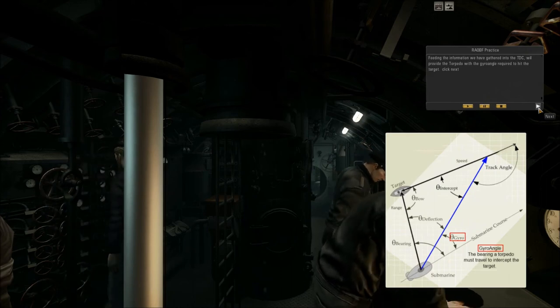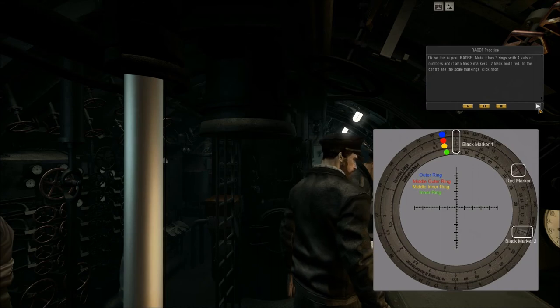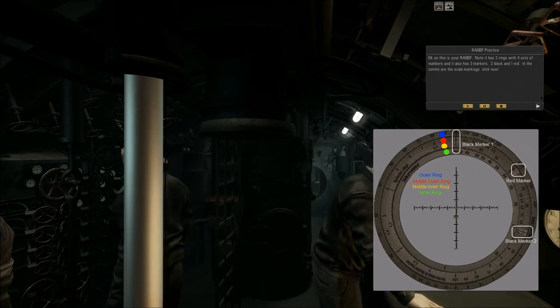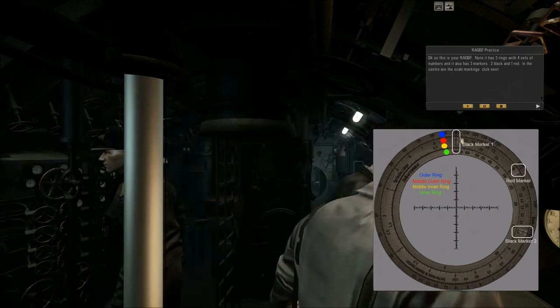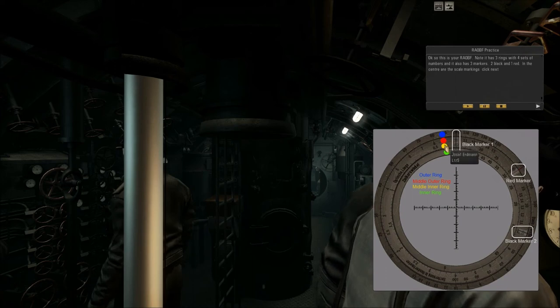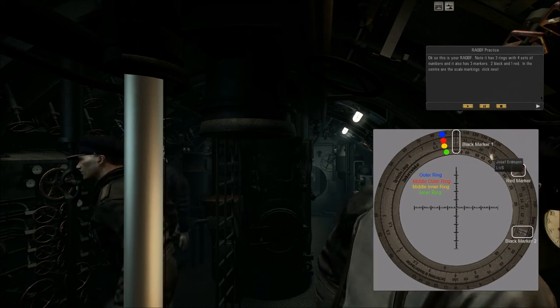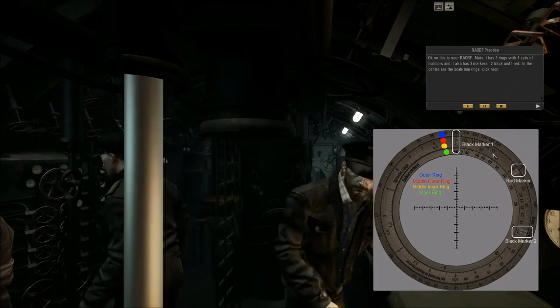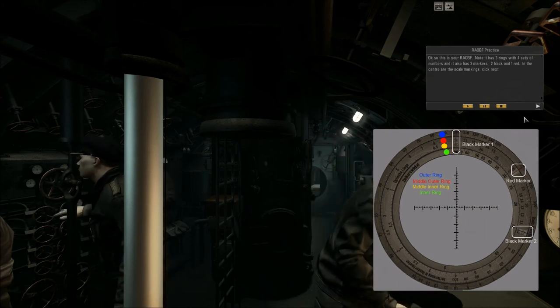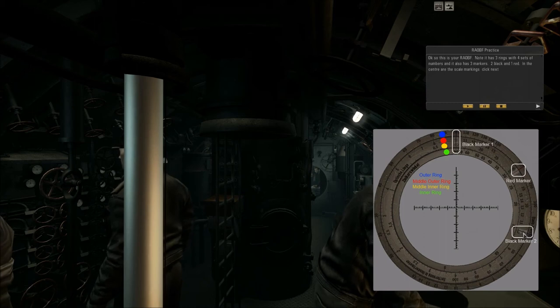Feeding the information we have gathered into the TDC will provide the torpedo with the zero angle required to hit the target. Now here is the RFB wheel. We have the marks on the RFB and three rings: the outer ring (blue), the middle outer ring (red), the middle inner ring, and the inner ring. The middle ring has two positions — outside and inside. We also have three markers: the black marker, the red marker, and black marker number three. So we have three marks, three rings, and the middle ring has two positions.